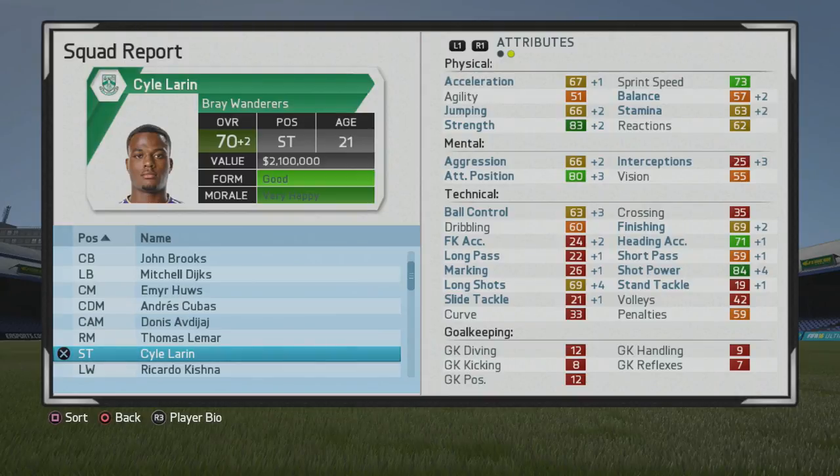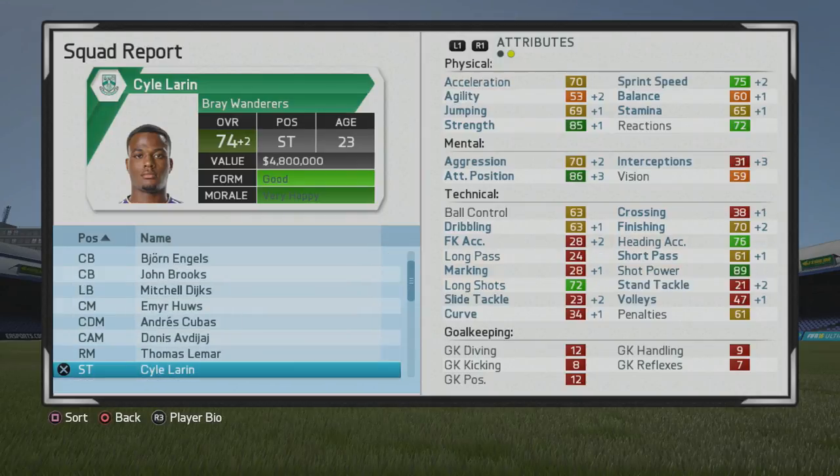He gets plus 2 at the end of that first season. Some nice growth in that strength — he just keeps on getting stronger throughout the years. With those improvements he hits 72 overall at age 22, which is not too bad. He's starting to improve a lot more with the long shots, decent finishing, and heading accuracy isn't too bad either. He's certainly pretty solid in the air, getting up to 74 overall at age 23, with incremental improvements to the strength and attack positioning.